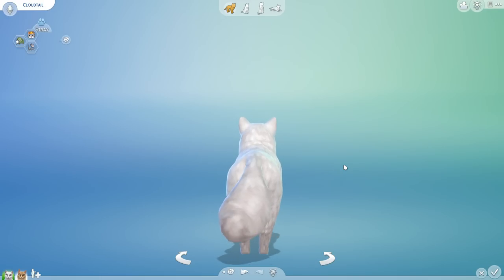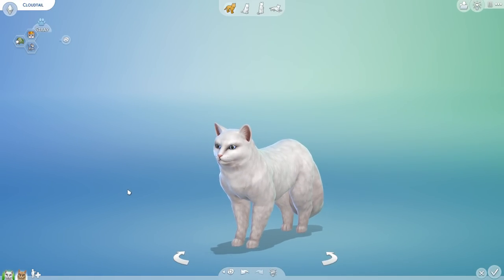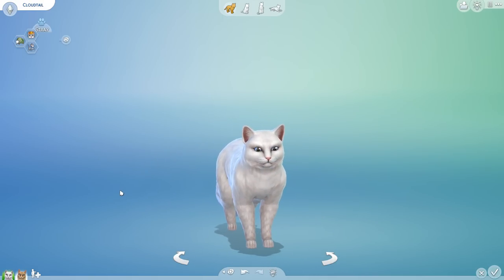Behold the amazing Kalino's fantastic custom content for squirrels, which has now been applied to Cloudtail so that he can actually have quite the cloudy tail! Look at that — I absolutely love him! I cannot wait to see what kind of kits might result from a cat that is this fluffy.